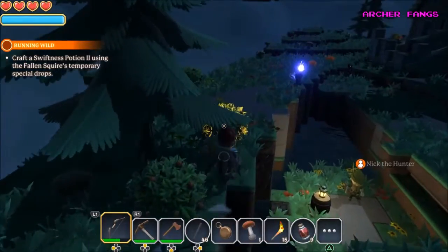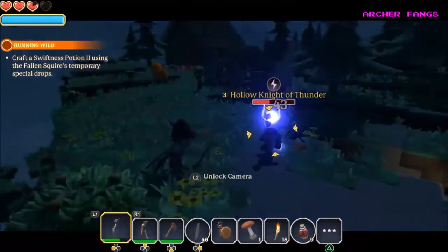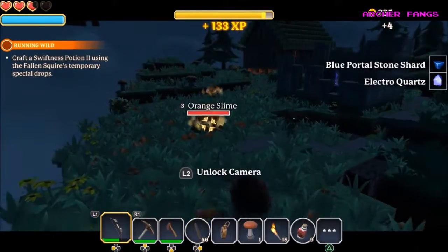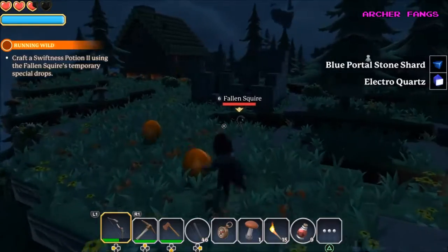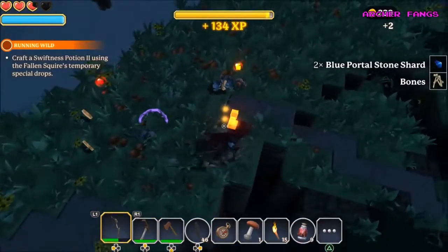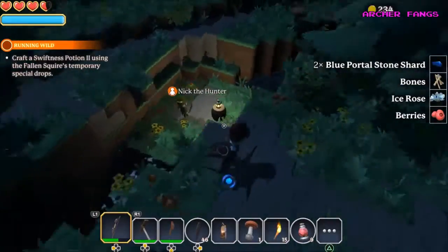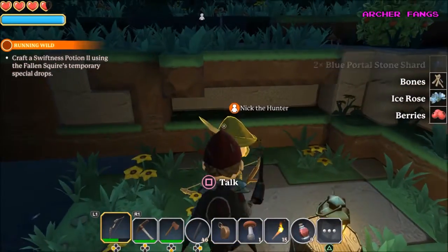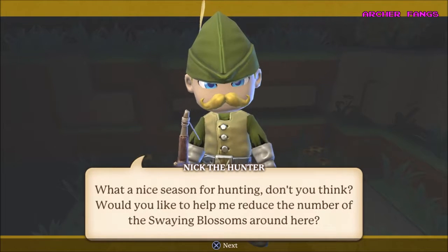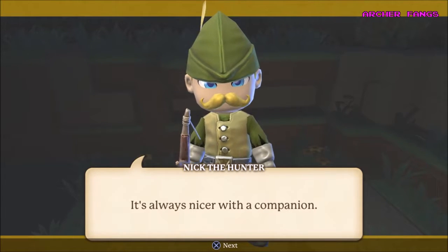There's a guy down here — I'm going to be in danger. Let's save him. He didn't drop a rose? Oh, there we go. Let's speak to this NPC while we're here — it's Nick the Hunter. He says: 'What a nice season for hunting. Don't you think? I'd like to help me reduce the number of Swain Blossoms around here.' Sure, why not — it's always nicer with a companion. Though he doesn't actually accompany us.